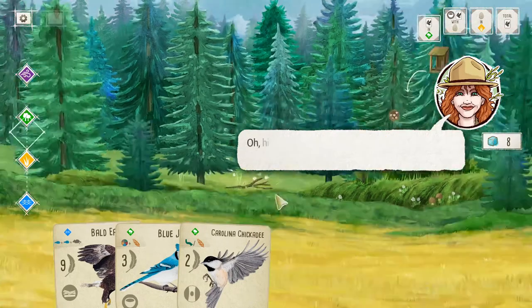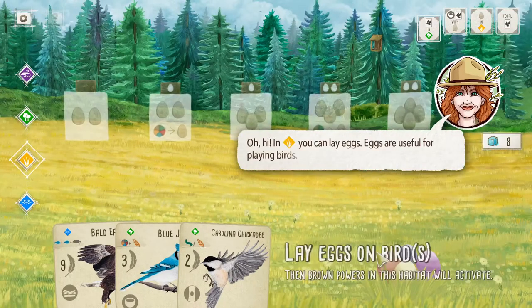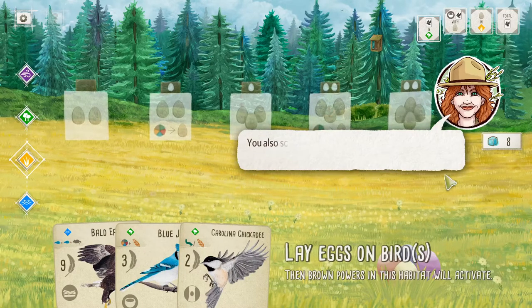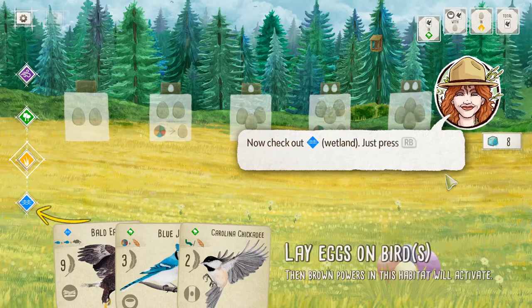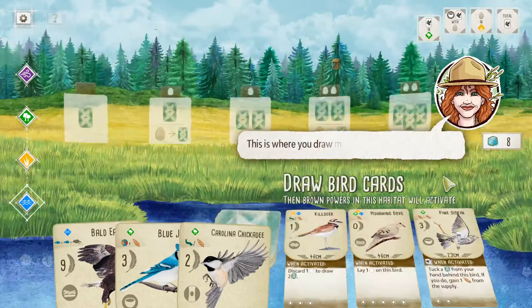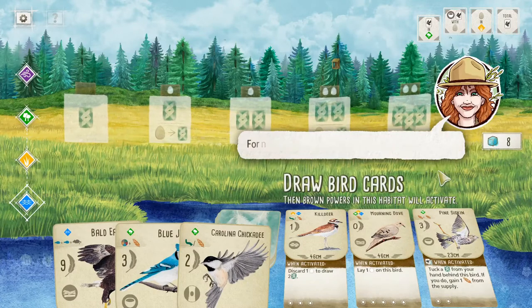In the forest, you can gain food. Now check out what you can do in grassland. In grassland you lay eggs, which are useful for playing birds. You also get a point for each egg you have left in your preserve at the end of the game. Now check out Wetland — this is where you draw bird cards.